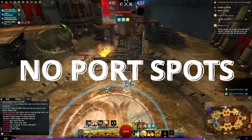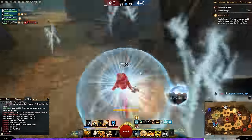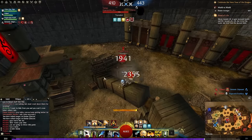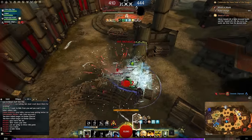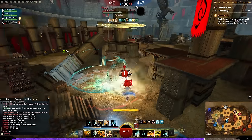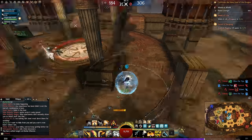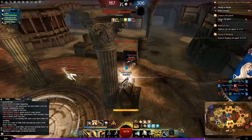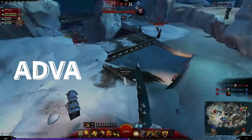Thirdly we have no-port spots. These are prevalent across SPVP and World vs World maps and it is very much intended by ArenaNet that you use them. No-port spots are spots on the map which require you to jump to access them — they cannot be teleported to. Meaning if you can kite to these spots, classes such as Thieves, Revenants, and Mesmers cannot teleport directly onto you, making it very hard for them to drop you when used correctly. Notice how I'm in a 1v3, so I get on top of the no-port spot and that allows me to sit in a safer position where I can drop one of these players.